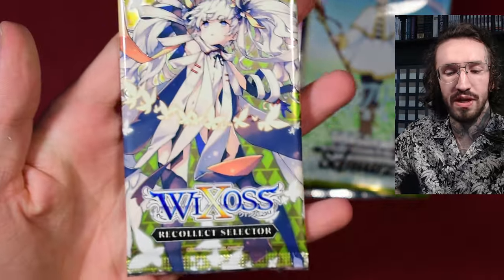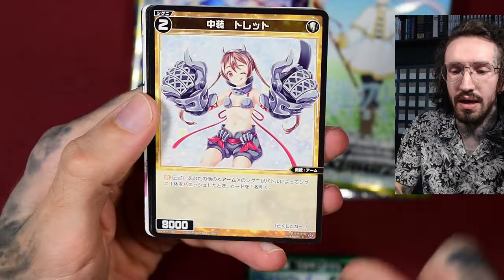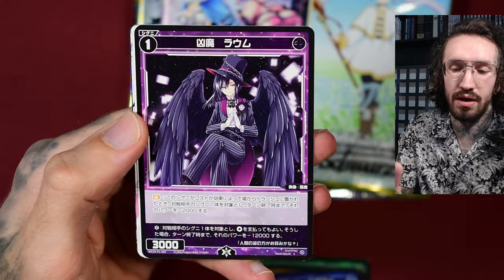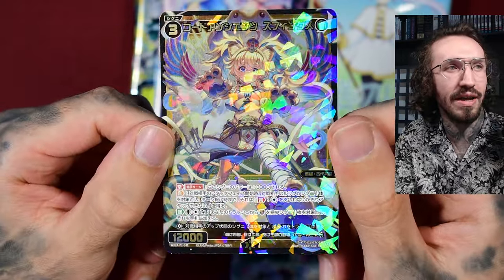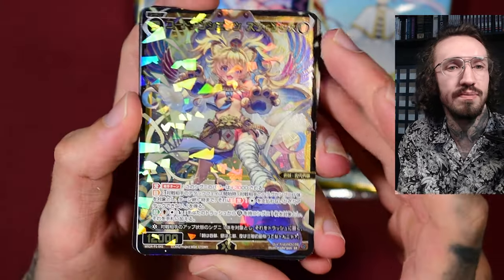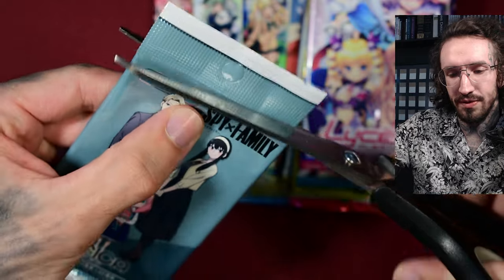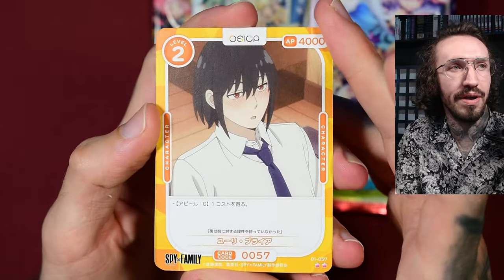Let's start with VCross, and this was the 10th anniversary set. This set has some amazing cards, including serialized cards you can pull. This is the Japanese version, but there's also an English version. I do play VCross from time to time. This is a card I needed for my collection — I already pulled it in one of my live streams. It has a cobra on the head artwork, and I needed this card for my ancient Egyptian collection. I collect ancient Egyptian-inspired artworks from all different TCGs.